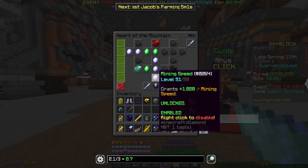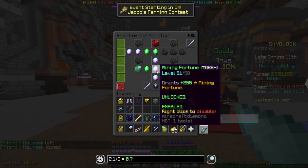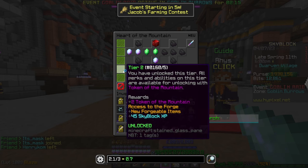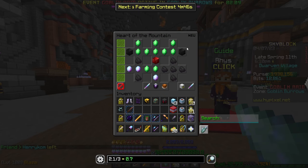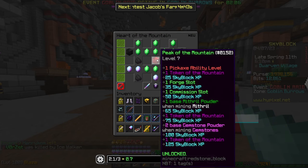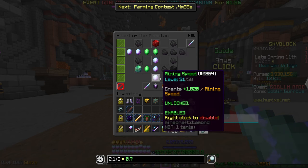You'll see coal, diamonds, and emeralds as well as a couple of block items. When you first start you'll only have the mining speed unlock. Click on it to unlock it, then upgrade it using mithril powder. Like any other skill tree, this starts from the bottom and you use tokens to go up. Tokens can be unlocked by two methods: gaining Heart of the Mountain tiers, which go from one up to seven, or upgrading the perk called Peak of the Mountain.